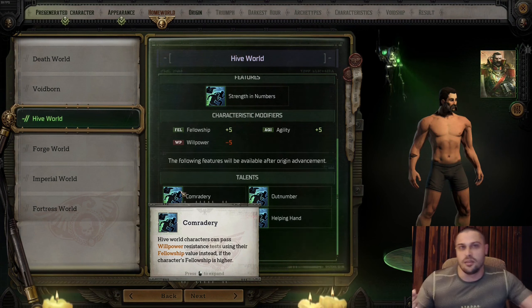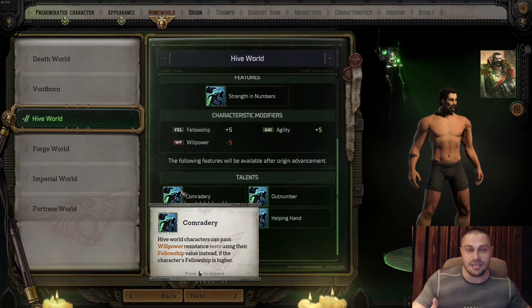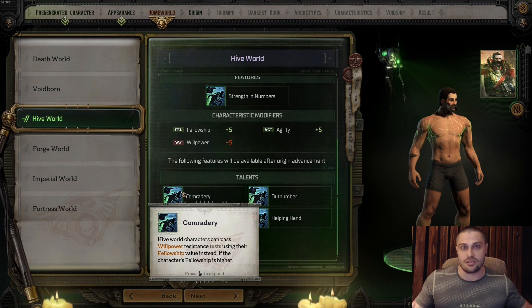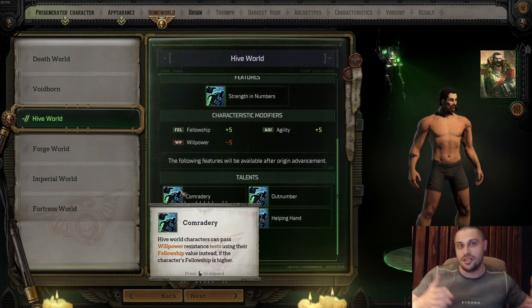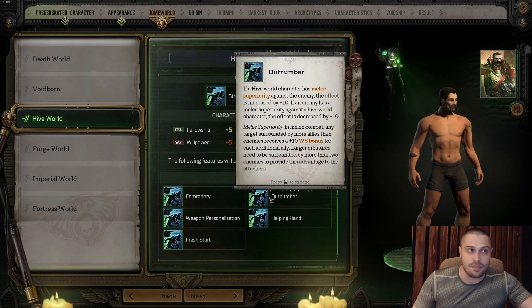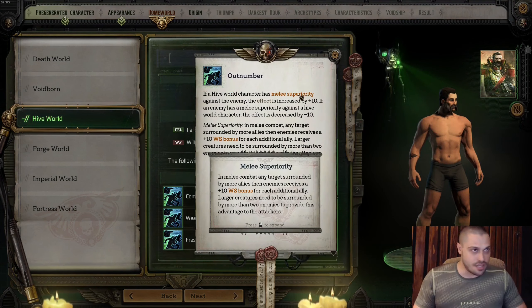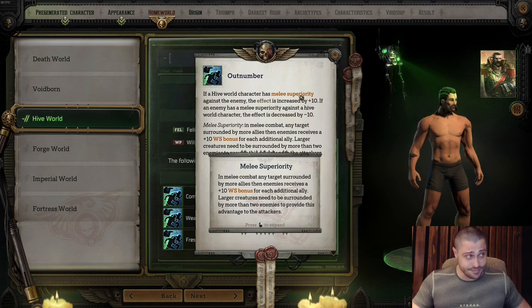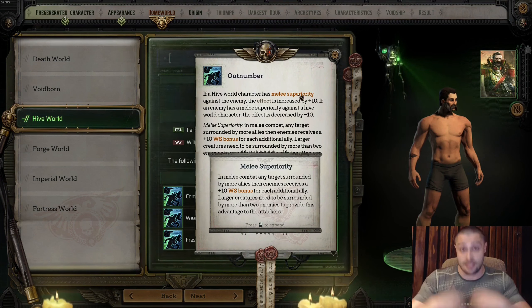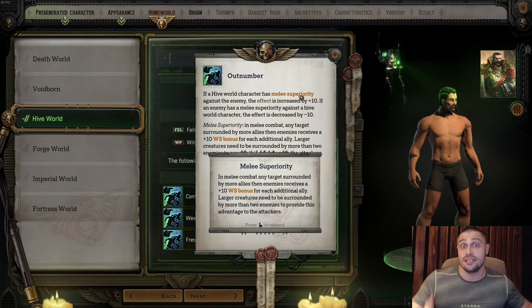You rely on agility and fellowship — the bigger your fellowship, the stronger your buffs and debuffs, and the stronger your allies. Comradery: Hive World characters can pass willpower tests using their fellowship value instead, if fellowship is higher. Very useful for conversations and skill checks where you need to resist influence. Outnumber: if a Hive World character has melee superiority against the enemy, the effect is increased by plus 10. The more allies around you, the stronger you are — but if there are more enemies than allies, you receive a penalty.